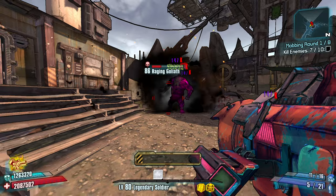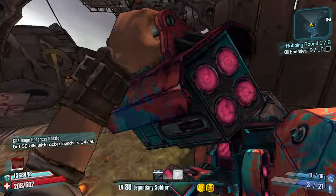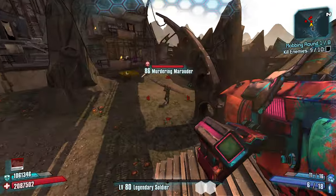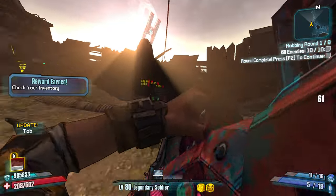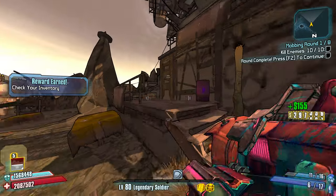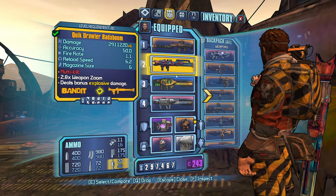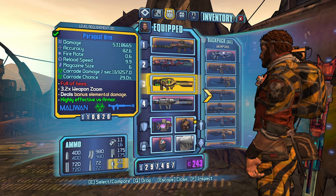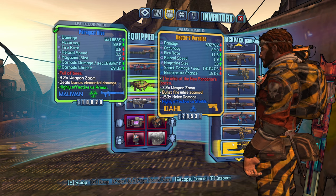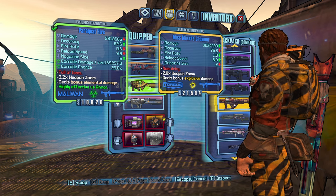Very, very nice - only one more kill needed. Jump shot, see ya. With an amp damage shield too - it's pretty nice. I have five more points still. Moxxi's Creamer - oh man. What do we do? We put the Hive away. I think the Hive is really, really good for specific enemies.